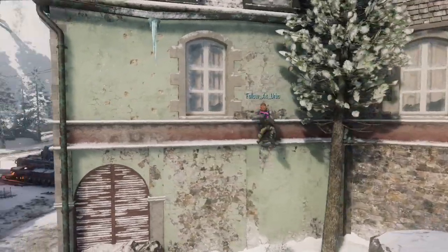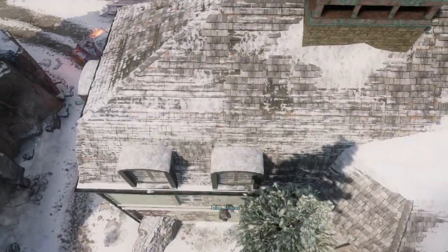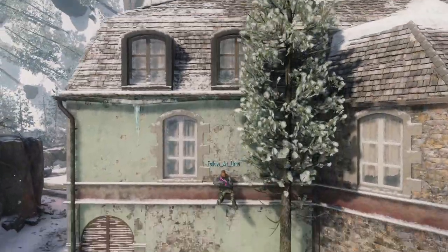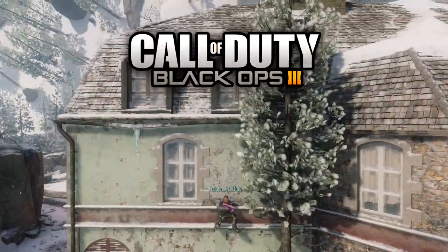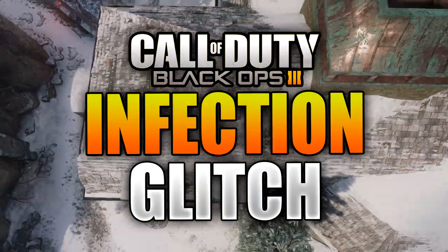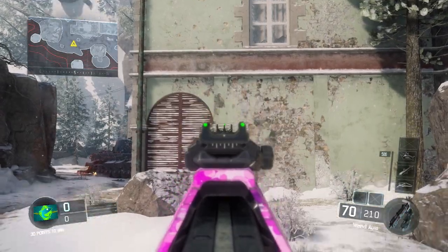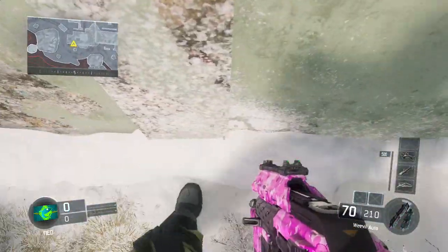Hello YouTube, it's Erba here and today I'm bringing you guys a very glitch on the map Infection. To do this glitch it's very simple — all you have to do is walk up to the second pillar that's to the left of the tree and line yourself up with the center.